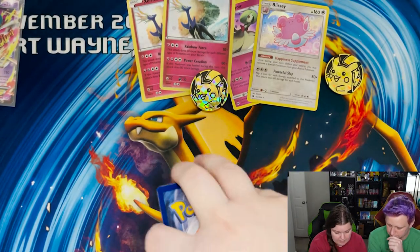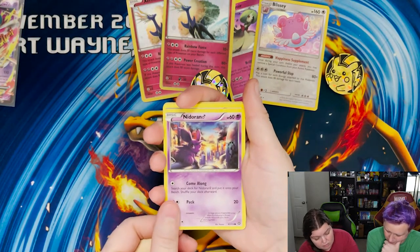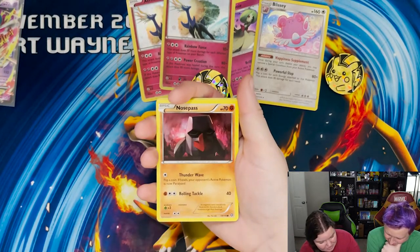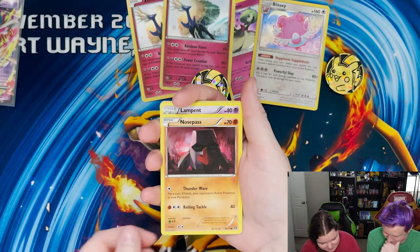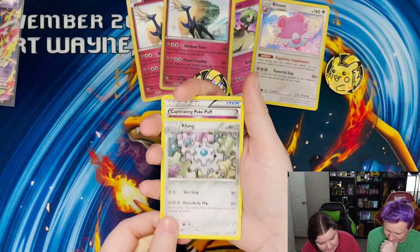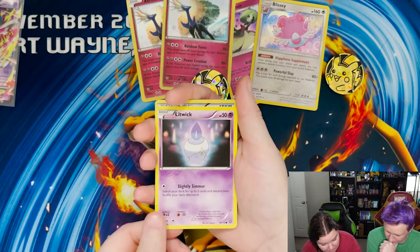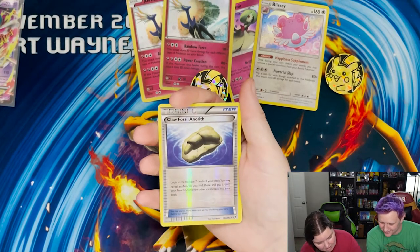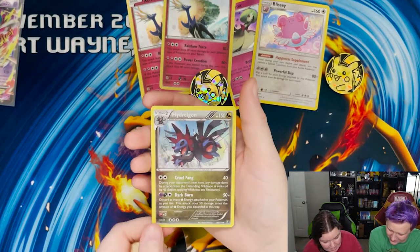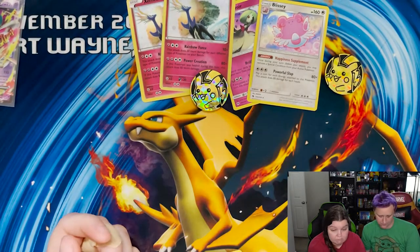Let's find out — here we go. Archen! I like that art. Steam Siege! He broke the big chicken — Nosepass. That's the dramatic art in this set. Lampent, Klang, Clank, Poké Puff, Lick. That art is ugly, that's stock art. Claw Fossil for Aerodactyl. And your rare is Hydreigon! I actually like Hydreigon — I did run a Hydreigon in my main team when I played competitively for a little while.